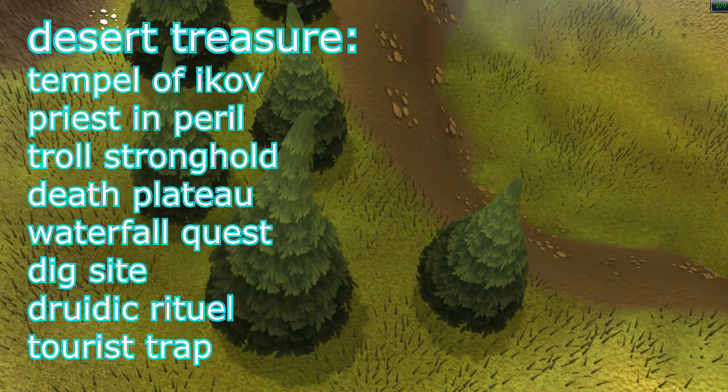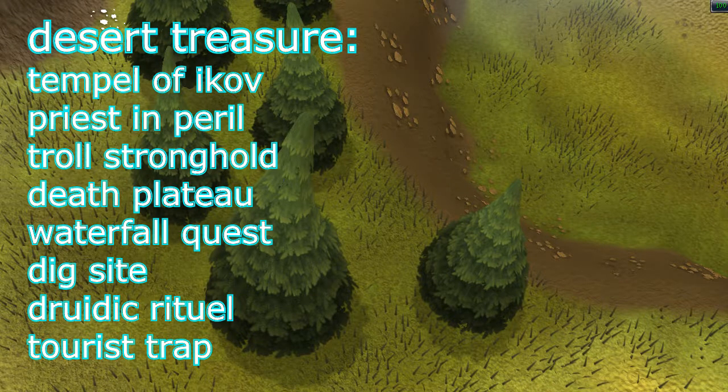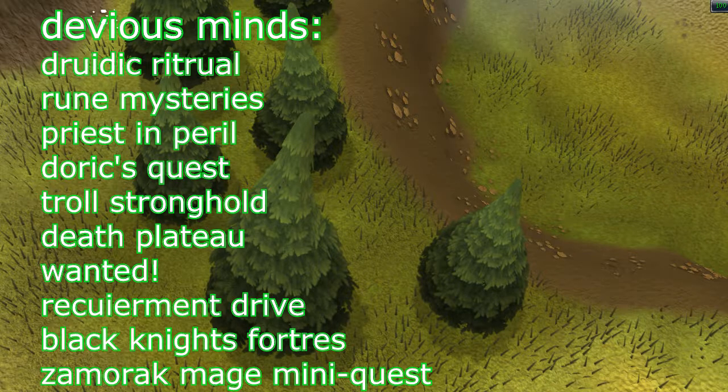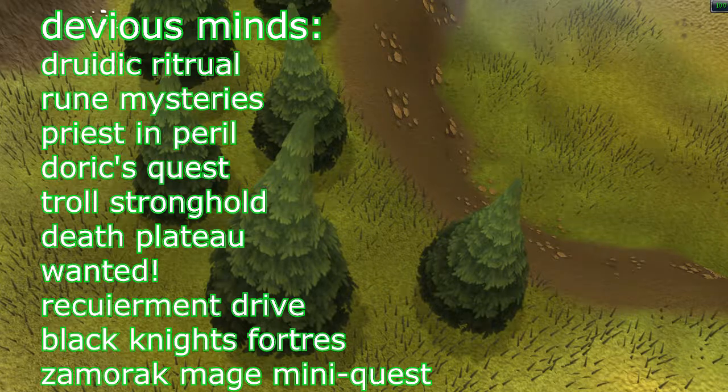The Desert Treasure sub-quests are now on the screen. I'd really recommend doing these as early as possible - Desert Treasure isn't really hard at all, but there's one boss with two forms. Bring lots of prayer potions because he drains your prayer. Devious Mines is a very easy quest - you should have it done in 10 minutes or less - but the sub-quests are numerous. They're on the screen now. They aren't really hard so do them as early as possible. Some like the Maze you can do at level 3.